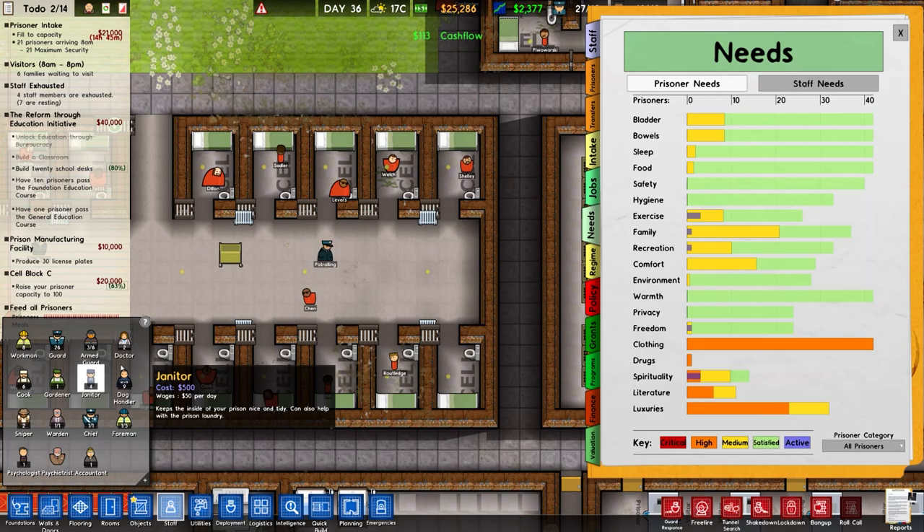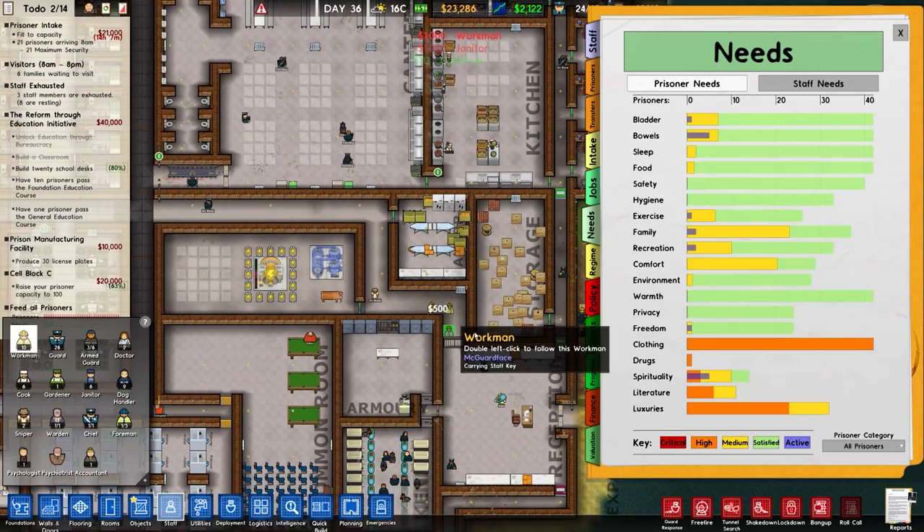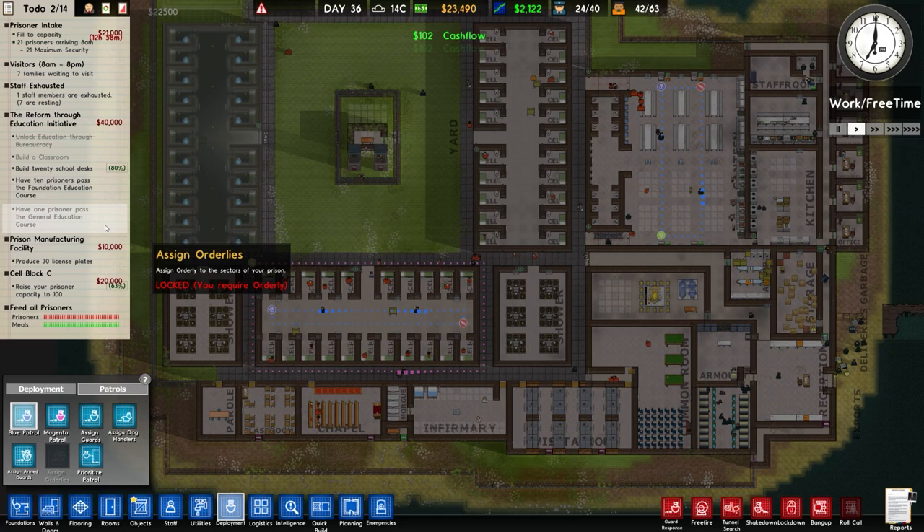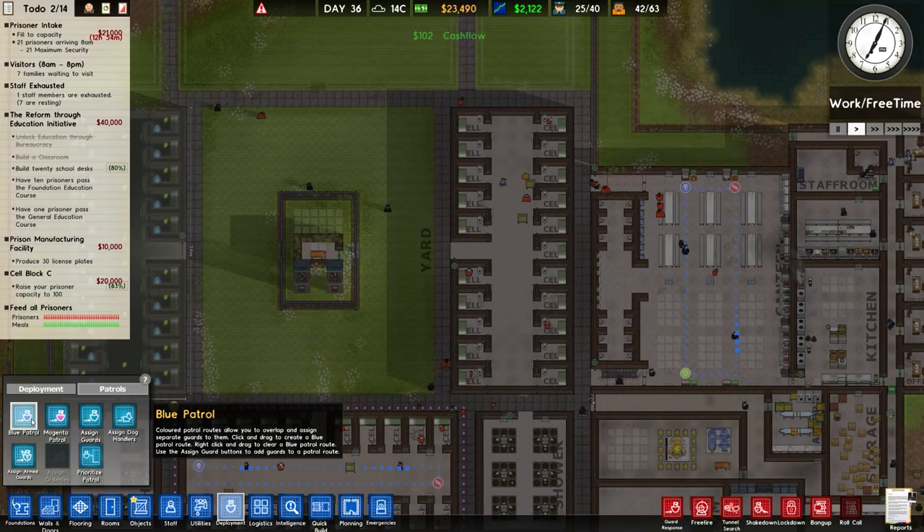In terms of needs for the prisoners we'll double check those - we can see that there is a huge clothing need so we do need to sort that out. I'm going to hire a couple more janitors because it is a bit dirty, and also workers because those are the ones that really need to get on with a lot of these jobs. Spending money to make money is the name of the game. We also need to check our deployment because I haven't set up a patrol around here.